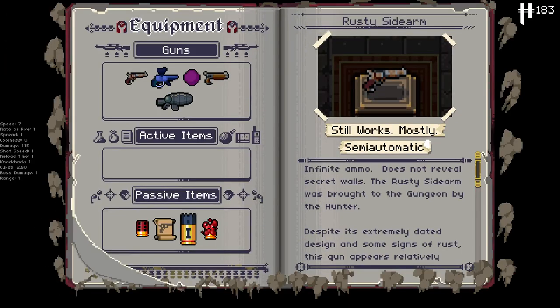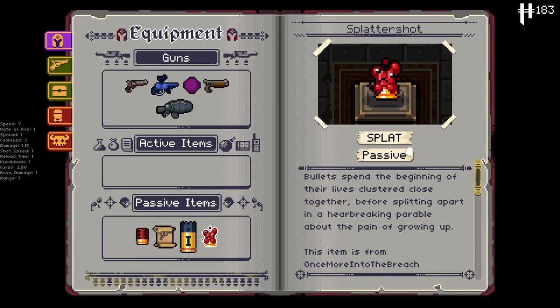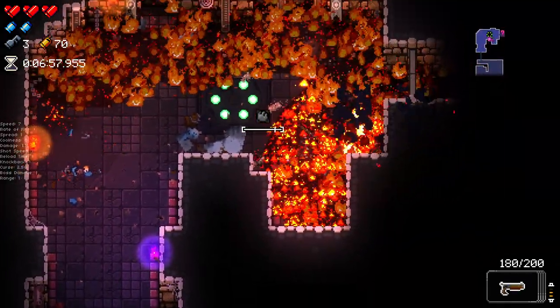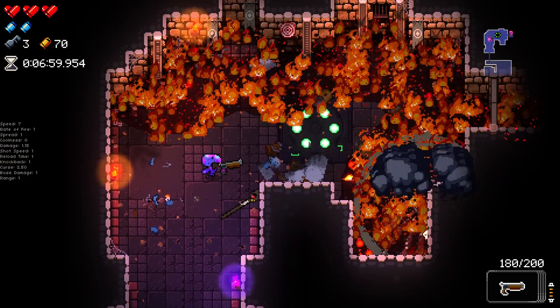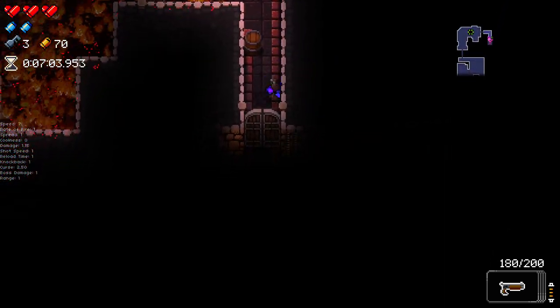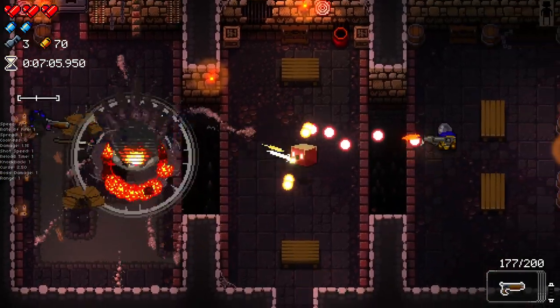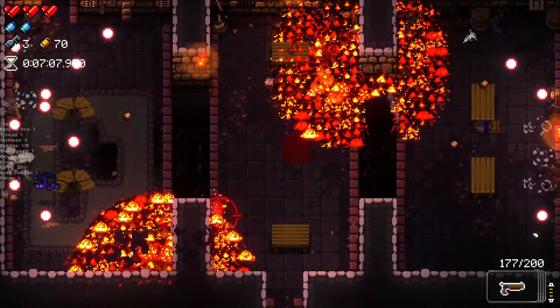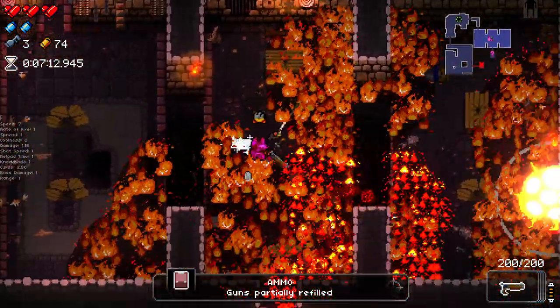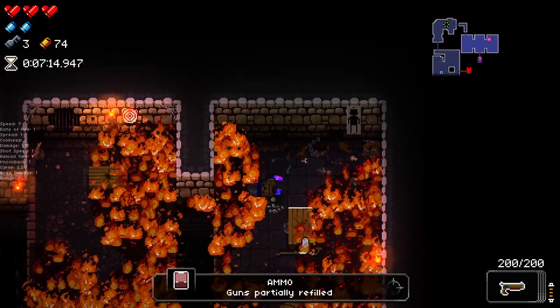We've got Splatter Shot - what the hell does that do? Is that the one where it splits up the projectile? 'Bullets spend the beginning of their lives clustered together before splitting apart.' Yeah, I'm pretty sure this is good. Oh no - it works on the staff. Guys, it works on the staff! We are about to have a fire-filled nightmare party full of pain and suffering.